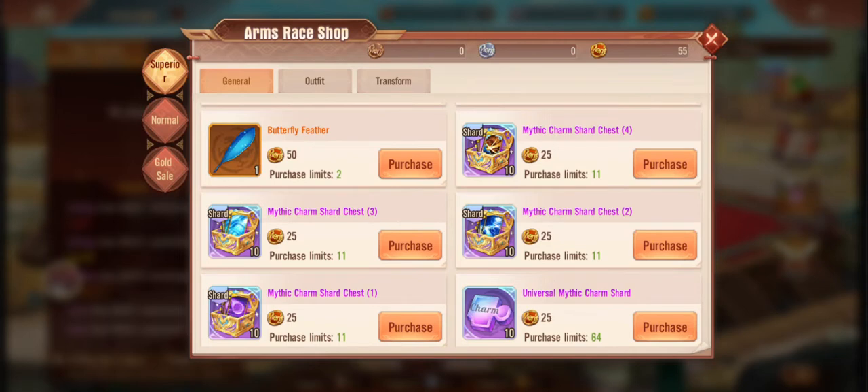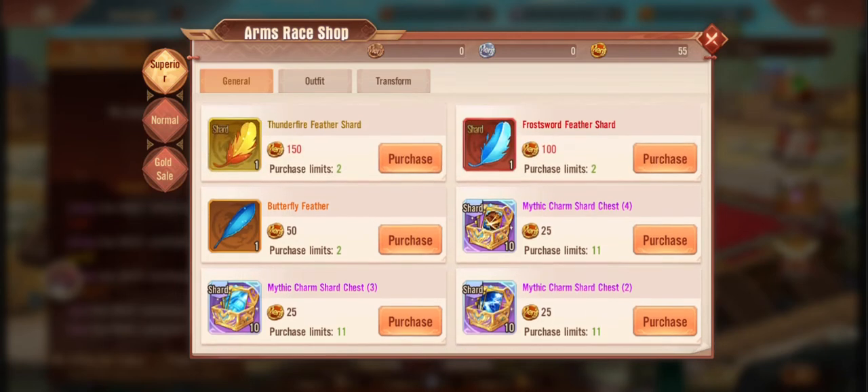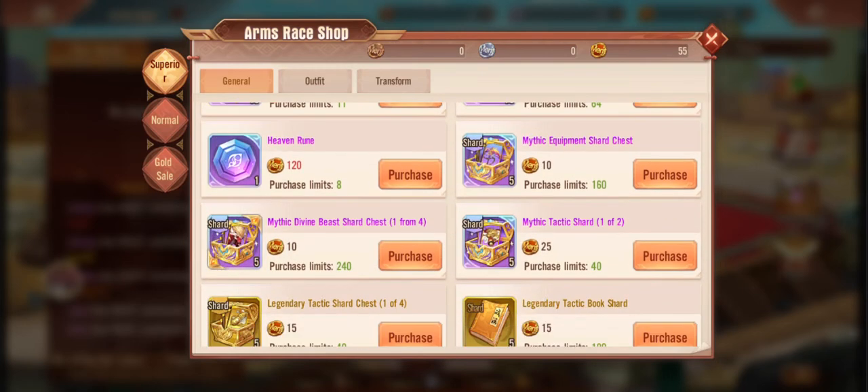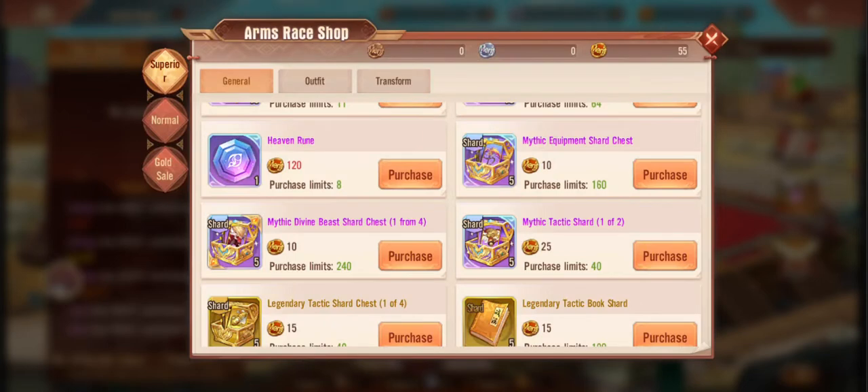Unfortunately, no Generation 5 charms. Which sucks. I want my Generation 5 charm, my combo charm, so that I can do some awesome damage. I imagine eventually that will be there. I also imagine eventually they'll put the G2 Mythics in here as well if you are looking to build those ones. If you don't get lucky in the Starwish event, congratulations to those that did get lucky. I wish I got lucky — I did not.